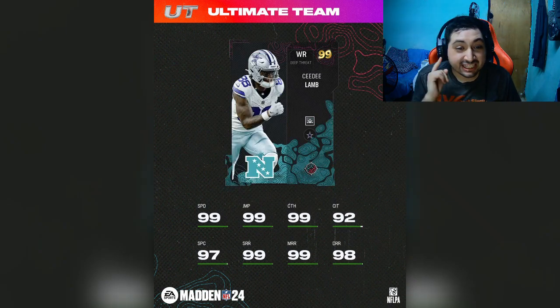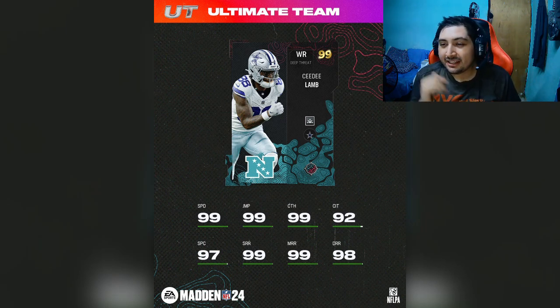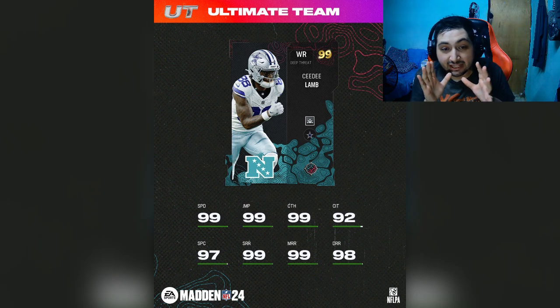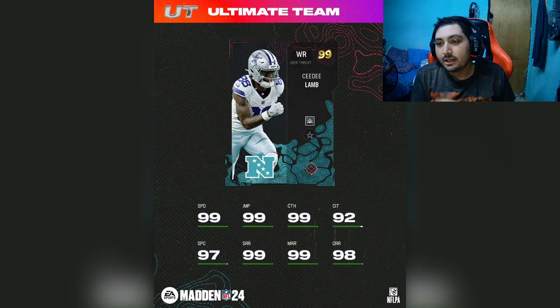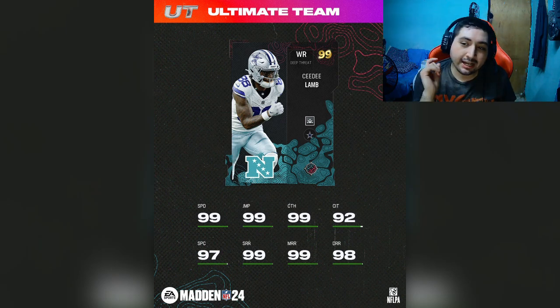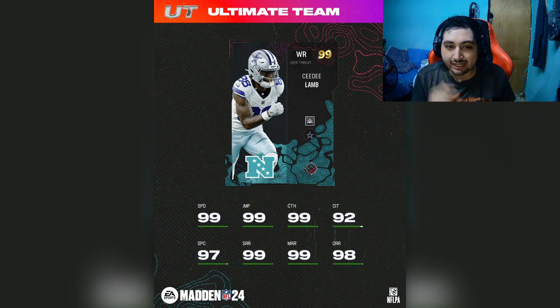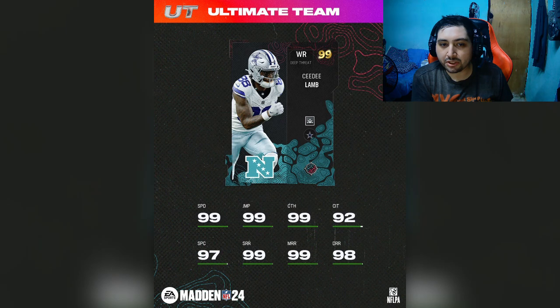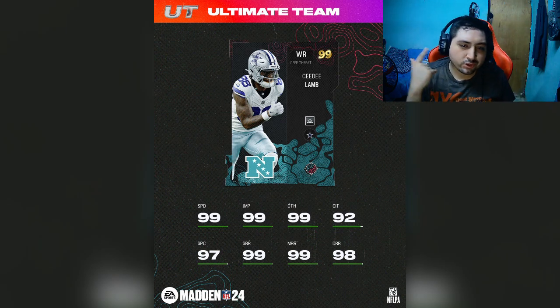The next card is C.D. Lamb. He has 99 speed, 99 jumping, 99 catch, 92 catch in traffic — which I think is a little too low. You guys have seen clips of C.D. Lamb in real life; he's way too good. 92 catch in traffic is too low — I'd say probably 96 or 97 is solid. He also has 97 spectacular catch, 99 short, 99 medium, and 90 deep. Overall this card looks insane, and it looks like he comes with built-in route tech. Run this guy at the number 2 or number 3 slot on those corner routes — he's going to be insane.